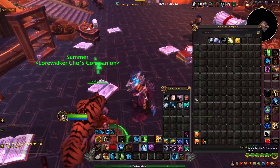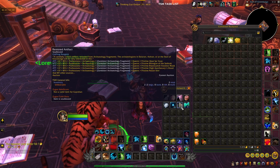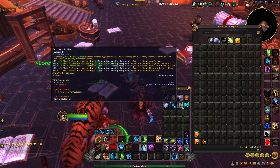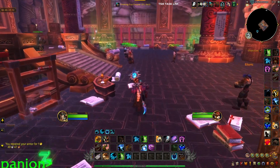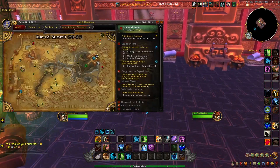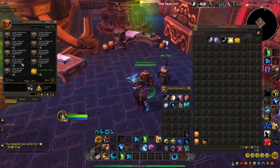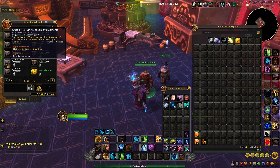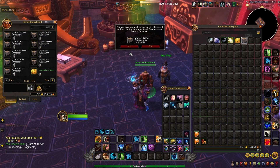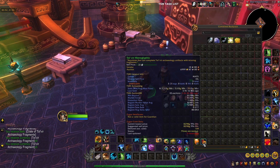What we're going to be doing is farming up restored artifacts. When you solve these dig sites you get items that you can open, and they give you restored artifacts. You then take the restored artifacts over to the archaeology trainer at the Mogushan Palace, talk to him, and buy the Tolvir Archaeology Fragments.